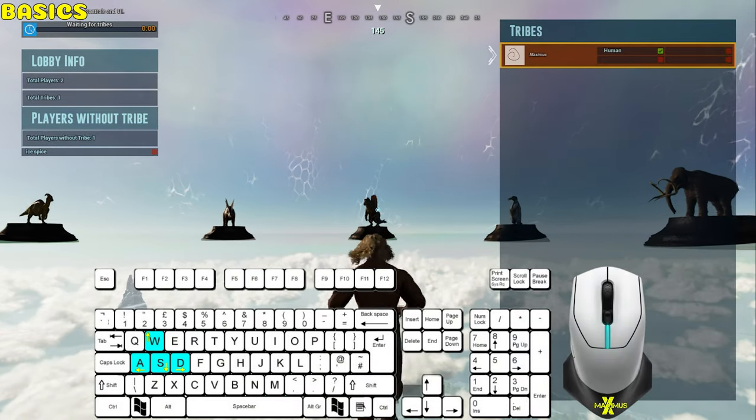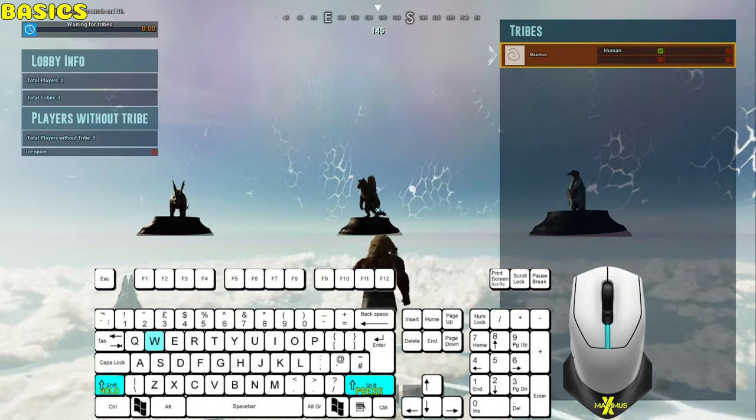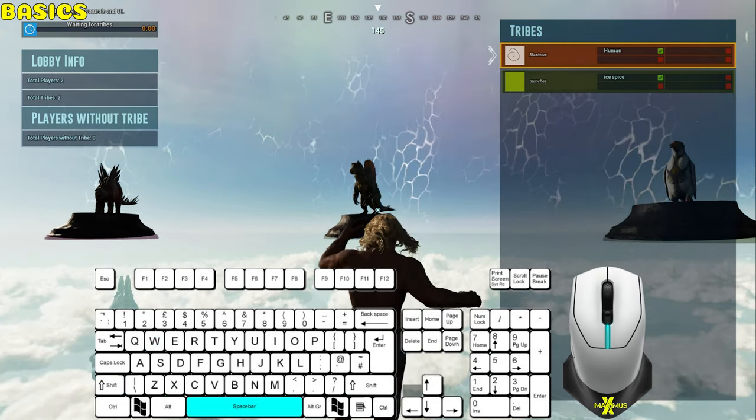The standard WSAD for moving forwards, backwards, strafe left and strafe right. Hold left shift or toggle right shift and hold W to run. Press C to crouch, press X to prone, spacebar to jump.